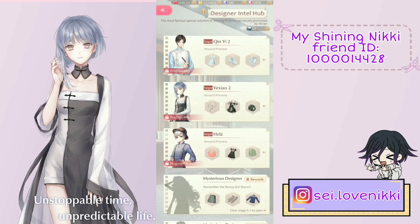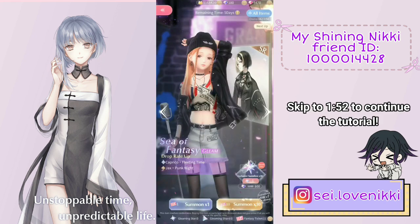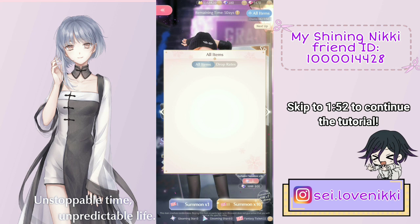So today I want to make a quick little guide about the Designer Intel Hub — just give you guys some tips, tell you what not to do, and what to absolutely do. Before we begin, I have 10 fantasy tickets and I want to see if I can finally complete this SSR blue set.